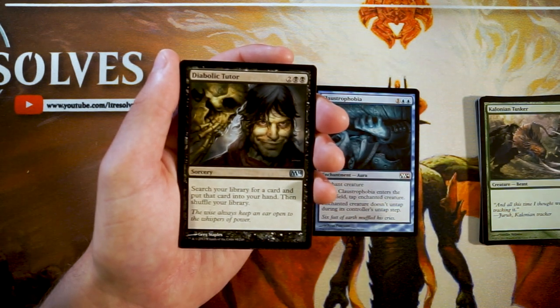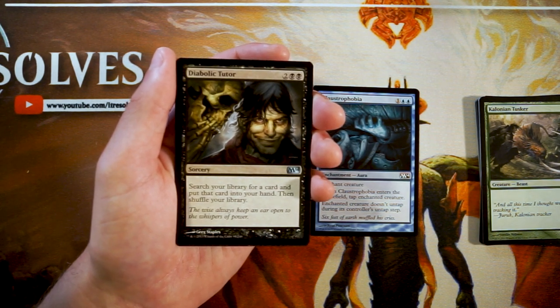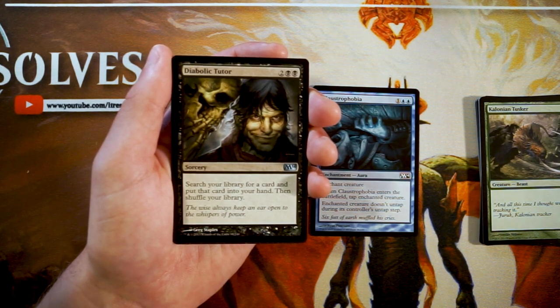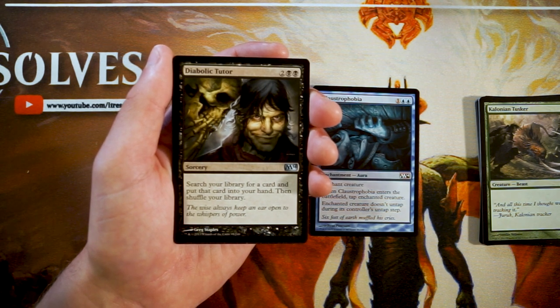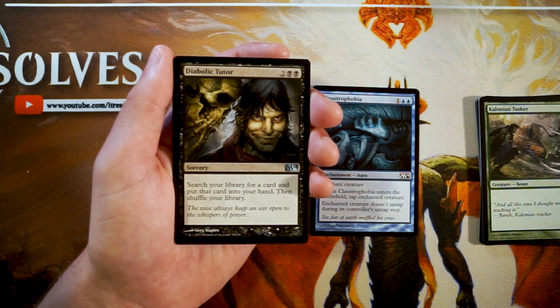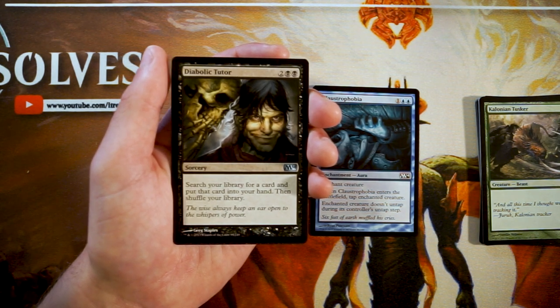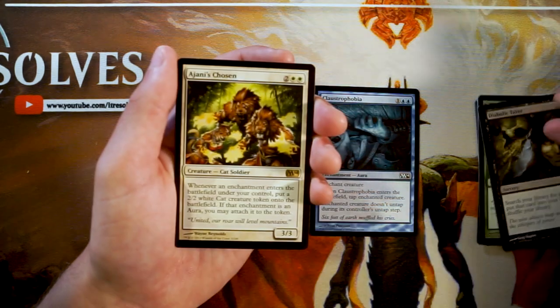Diabolic Tutor is our last uncommon — two and two black, sorcery: search your library for a card and put it into your hand, then shuffle. Normally tutors are hit or miss in limited unless you're cube drafting with very specific deck archetypes. In limited, yeah you can get cards, but if you don't have a great win-now target it's not that great. You still have to pay four mana for the tutor and then pay for the card you're getting. It's nice that it's any card, but that's a very expensive tutor. I don't like it for limited personally.